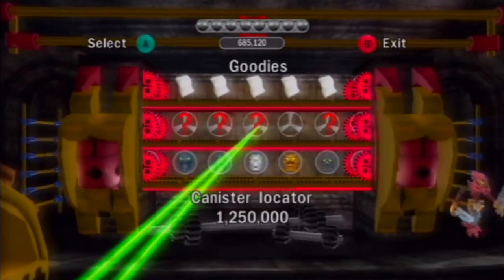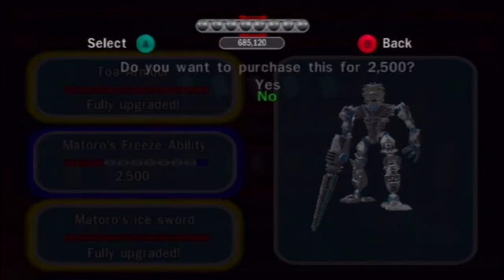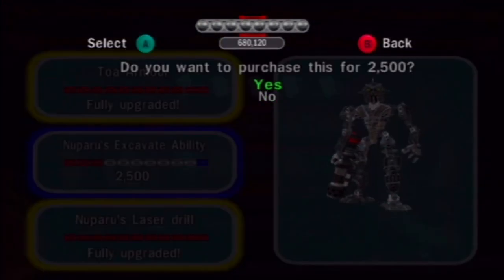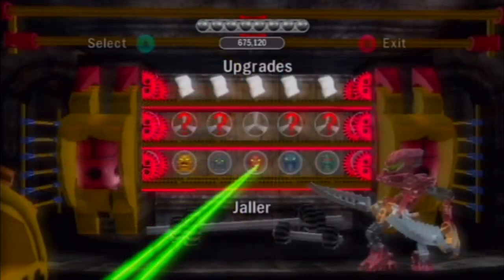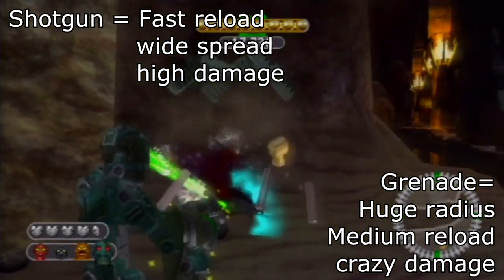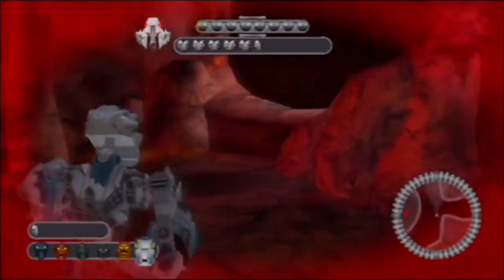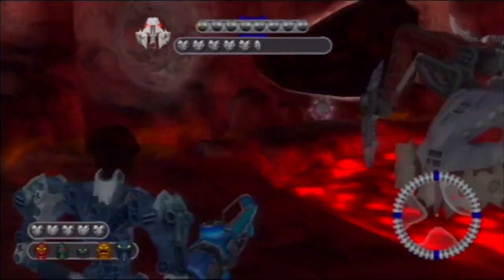Bionicle Heroes lacks a lot of the interesting purchasable items that you could find in other LEGO games, such as score multipliers or cheat codes. Instead, you'll spend your money on one of two things: either upgrading your characters so they can deal more damage, take more damage, and access new areas, or buying attractions for something called Piraka Playground. The game is terribly balanced, with the shotgun and grenade being by far the most effective weapons. And the sniper is so useless that its only practical application is using him as a sacrifice so your other, better characters can live on. So at least that part's accurate to the canon.